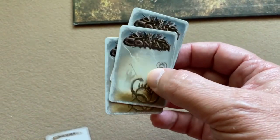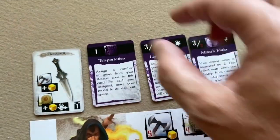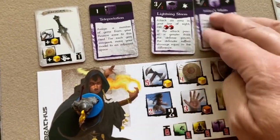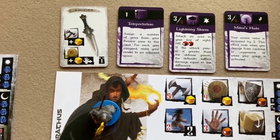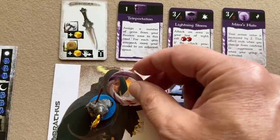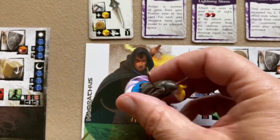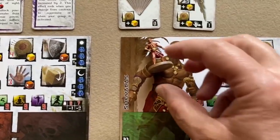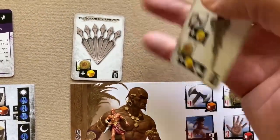For Hadrathus, find the spell deck and pull out teleportation, lightning storm, and Mitra's Halo. From the asset deck, take the dagger. Since Hadrathus starts with Mitra's Halo cast, his miniature goes inside the Mitra's Halo token — that indicates the spell is active. For Shavatas, find his miniature and pull the throwing knives and kris from the asset deck and place those near his character sheet.